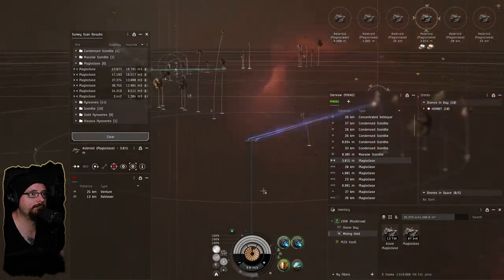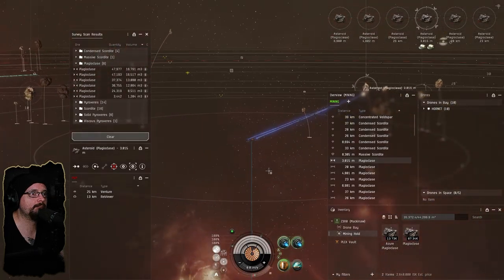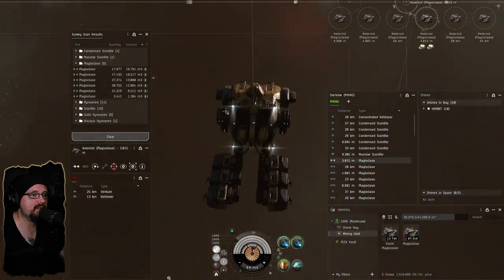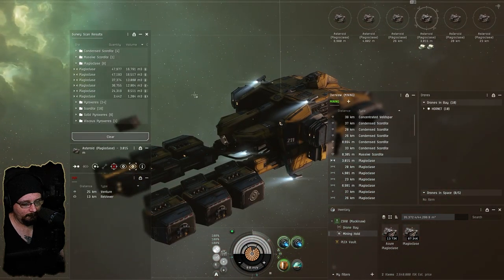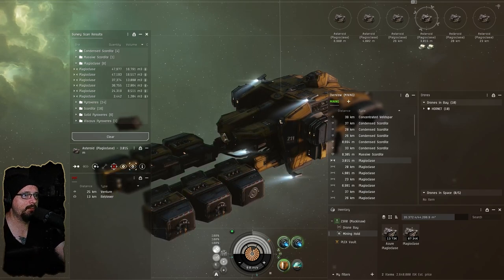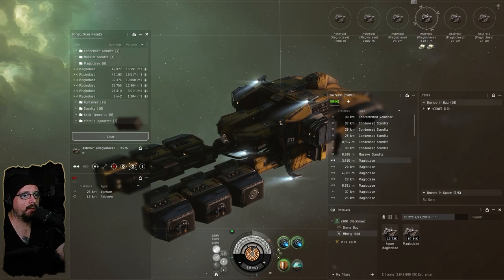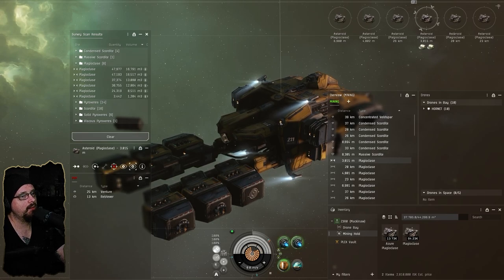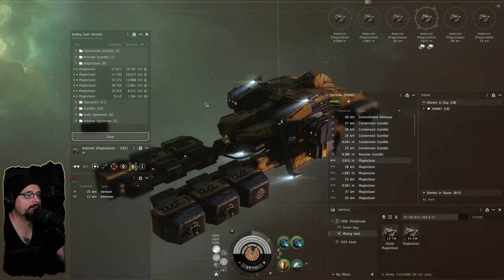Oh look, a venture. I always like to see what skins people use — no skin. That's kind of why I'm nosy; I see another mining ship on grid and I'm like, what ship, what skin are you running? I religiously use the Blood Raider Industrial library. I've been using those skins on all my characters for mining for years.